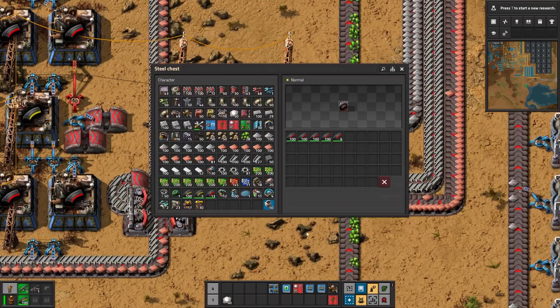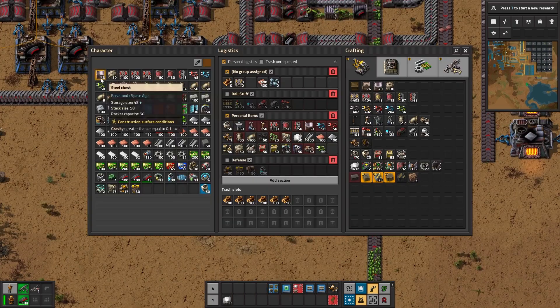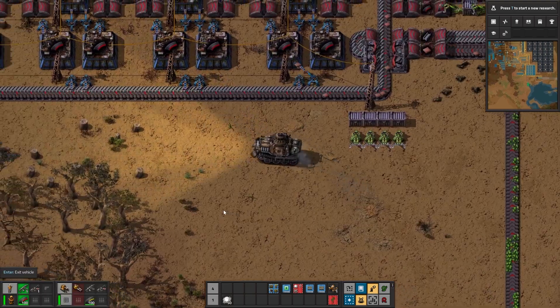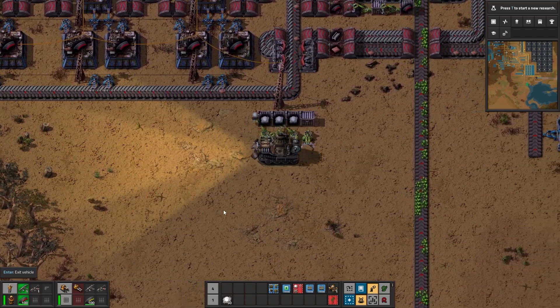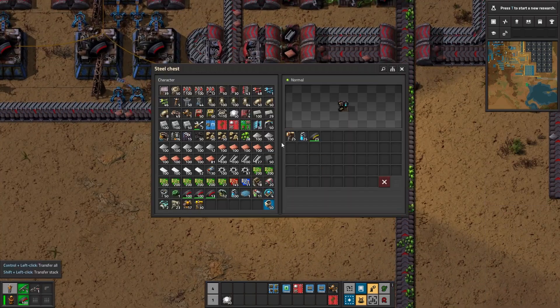We've got plenty of these going. Also, the tank looks extra full — let's empty whatever's inside it. And yes, this is how we're going to do it — the lazy way. The lazy way is the best. Now we back away and enjoy the automation. We'll pick those up later.